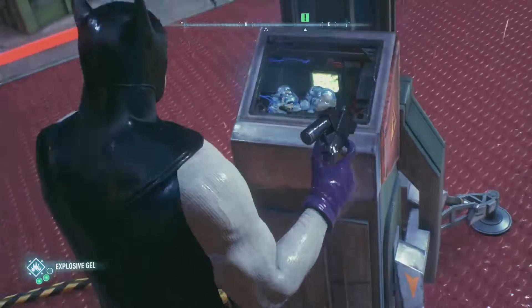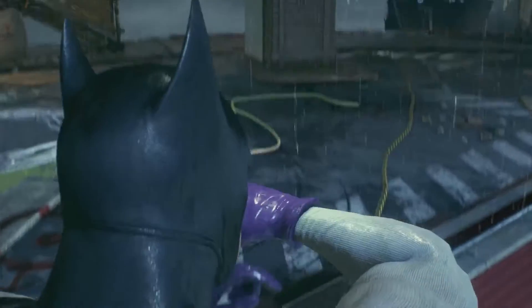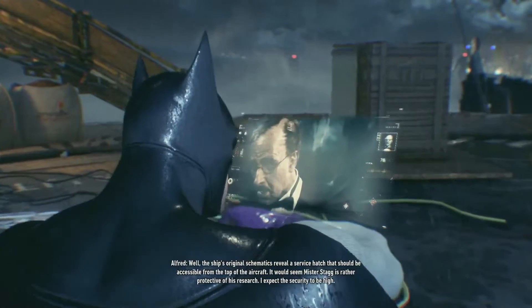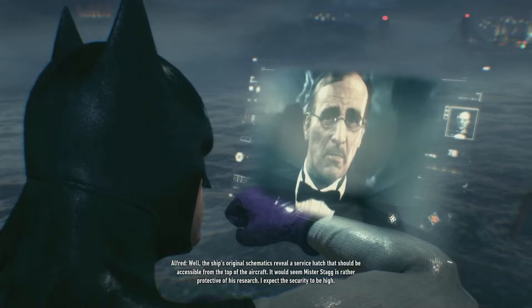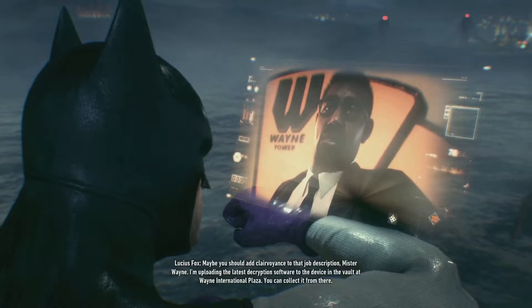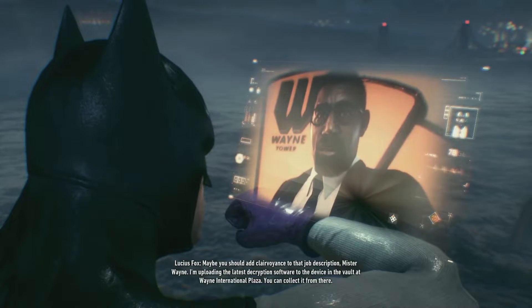So you got this tower now? I'm at the airships - what did you find? Alfred: 'Well, the ship's original schematics reveal a service hatch that should be accessible from the top of the aircraft. It would seem Mr. Stagg is rather protective of his research - I expect the security to be high.' Batman: 'Thanks, Alfred. Lucius, how's the remote hacking device coming along? I think I'm about to need it.' Lucius: 'Maybe you should add clairvoyance to that job description, Mr. Wayne. I'm uploading the latest decryption software to the device in the vault at Wayne International Plaza - you can collect it from there.'